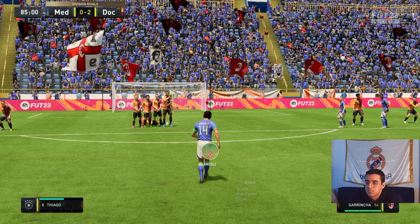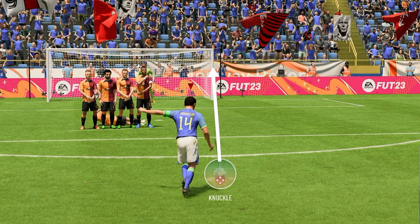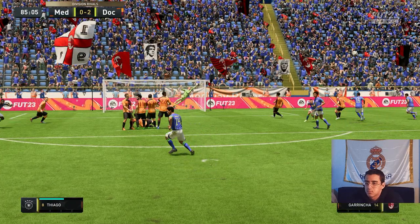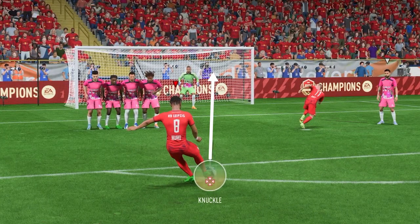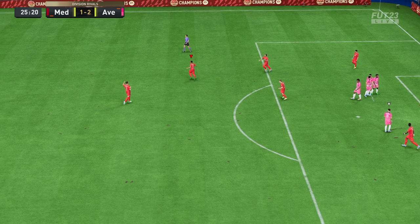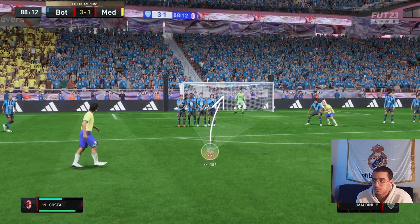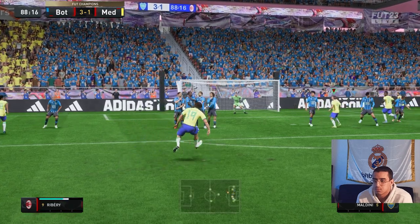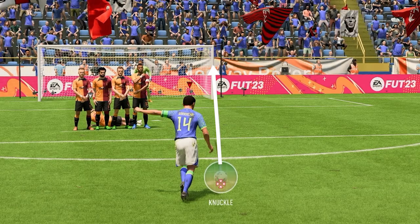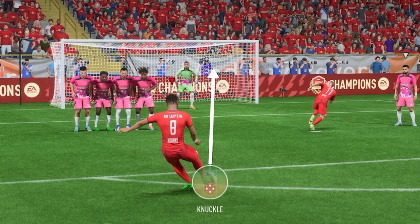I noticed that I always get better results when the arrow is straight. Knuckle freekicks are very unpredictable, and by keeping the arrow straight, you lower the chances of crazy bends happening. It is still possible to score when the arrow is slightly curved, but it's very random — so keep the arrow as straight as possible if you want your knuckle freekicks to be consistent.